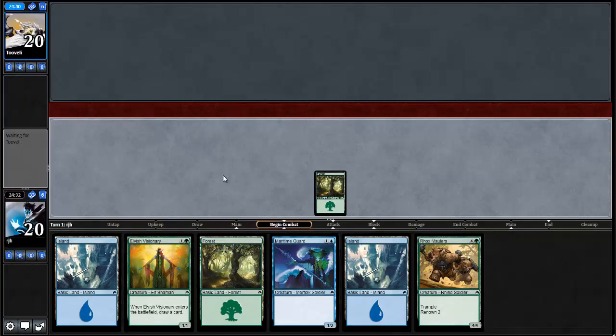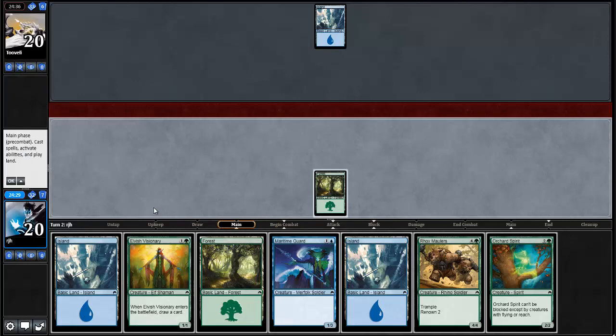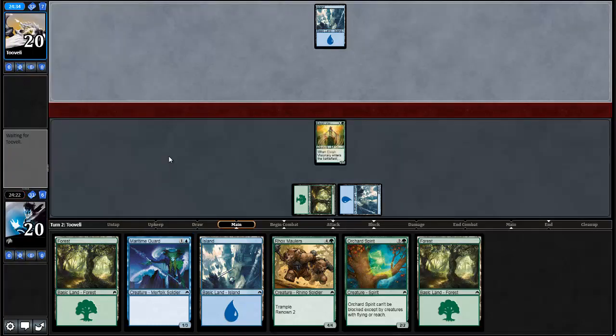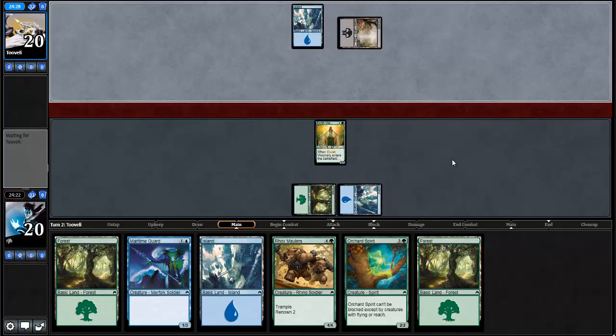There's that forest. Another blue drafter. We got a three-drop even, so that's really nice. I'll go ahead and rock out the Visionary. I don't necessarily need the Maritime Guard right now for defense, so we'll just draw a card and get more options out for us.